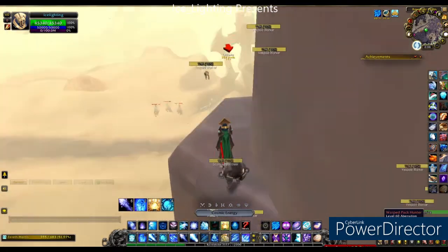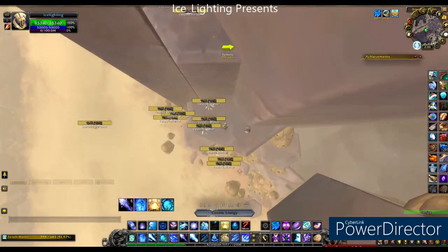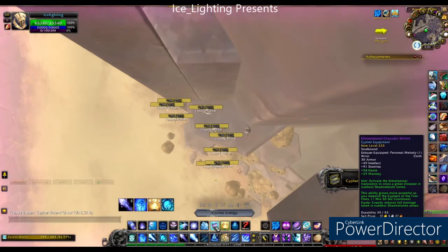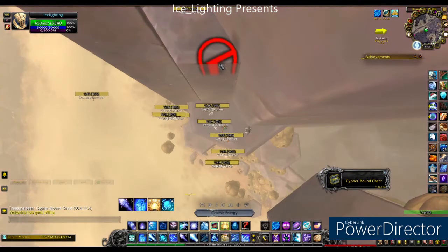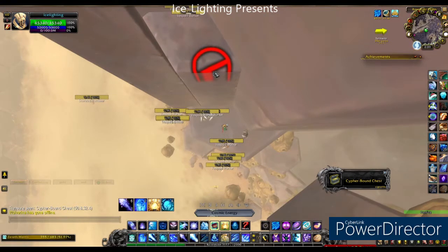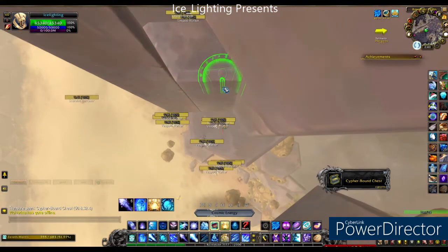Most of the jumps up here are pretty easy to do. This one here is the trickiest. When you go to make this jump you are going to have to jump as well, otherwise you're gonna get this little no entry sign. So you've got to get yourself in a position where you can get it to show the jump.